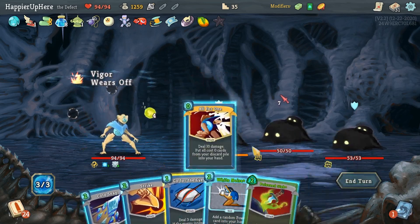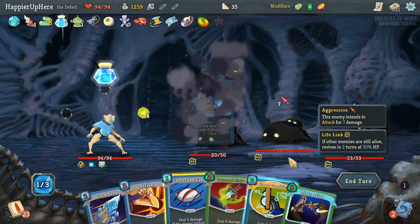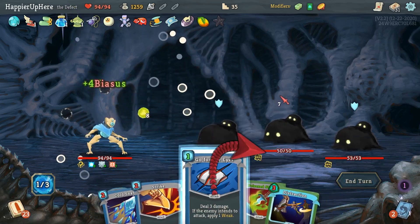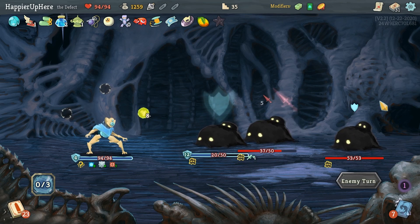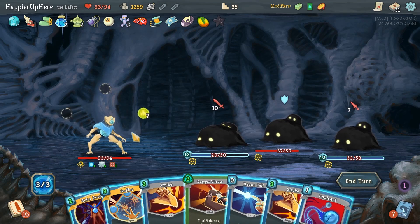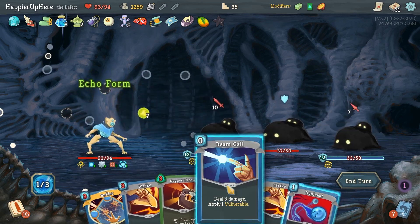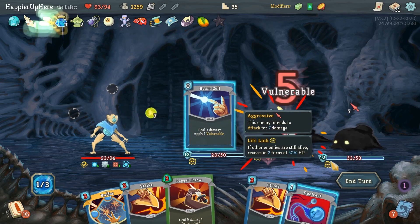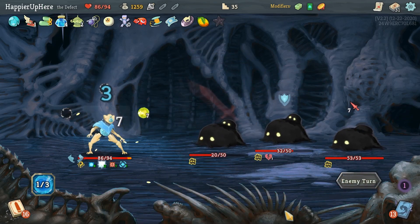White Noise gives me Bias Cognition — not bad, let's do that. 17 incoming — not the best hand. Echo Form and Beam Cell — very unlucky draw there.